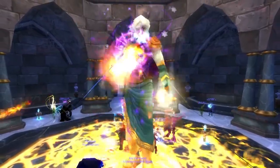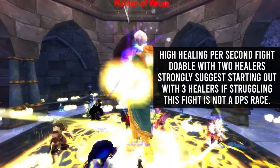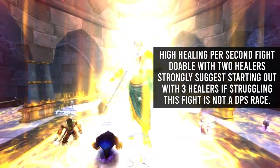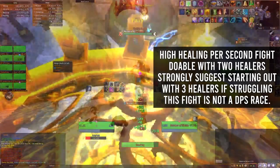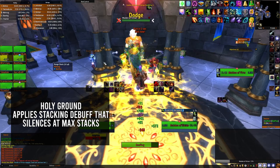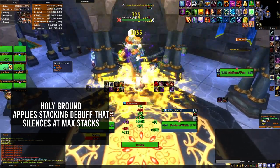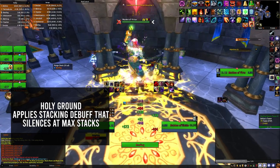The next boss is Maiden. I suggest starting out with three healers, though this fight is doable with two healers if you can meet the high HPS requirements. Maiden has five mechanics your raid team will need to be careful of. First is Holy Ground — all ranged DPS will want to be out of range of Maiden's Holy Ground, as this applies a stacking debuff that will silence the target if it reaches max stacks.